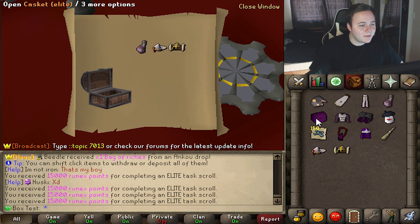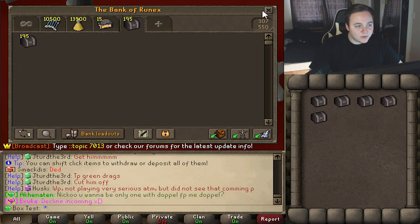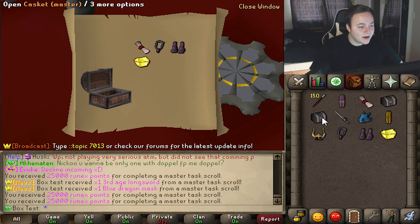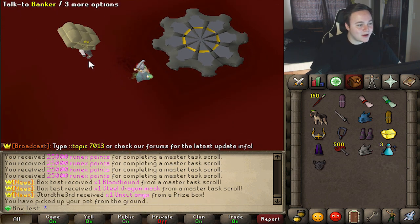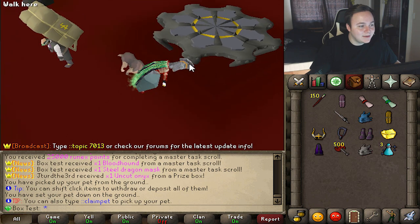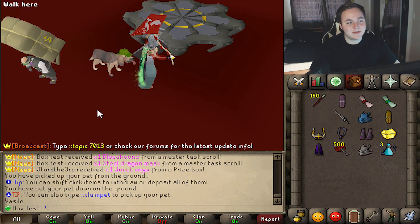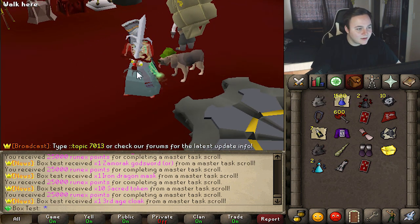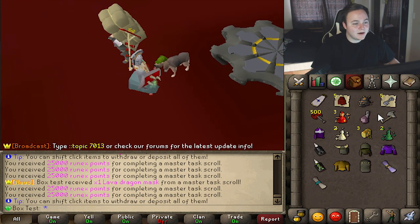Now we move on to the masters — I don't really know what to expect. Good start with a double item: blue dragon mask. Oh we got a bloodhound — no way! Shadow of Warcath, you're going back into the bank — we got the bloodhound baby! His name is 'The Seal.' Ornament kit on a ZGS — that's real. Got a lava tip and we go with the kite. Lava dragon mask.